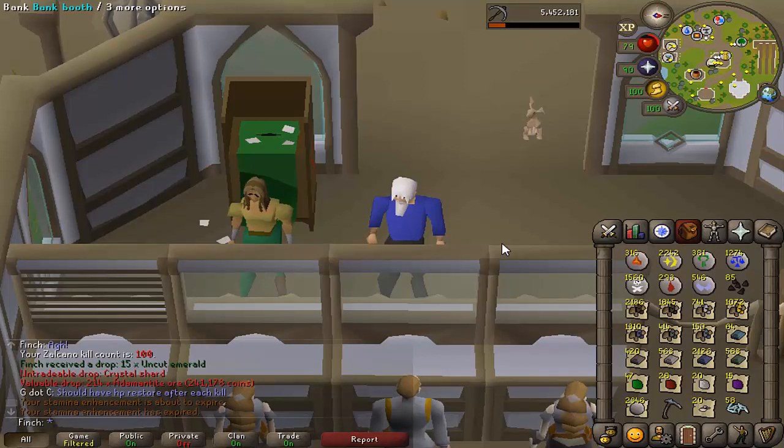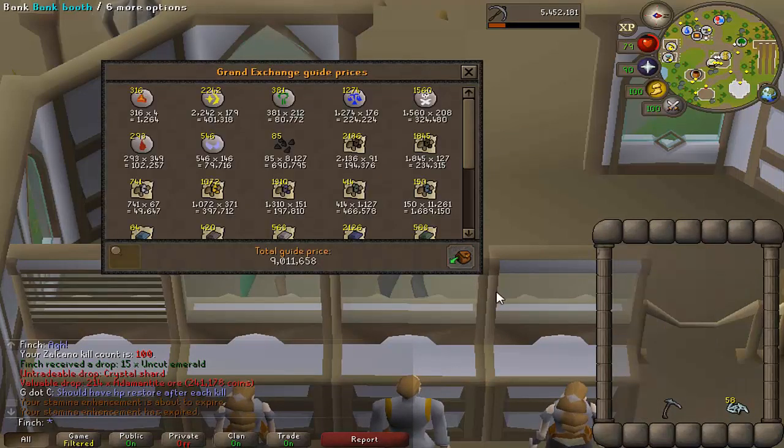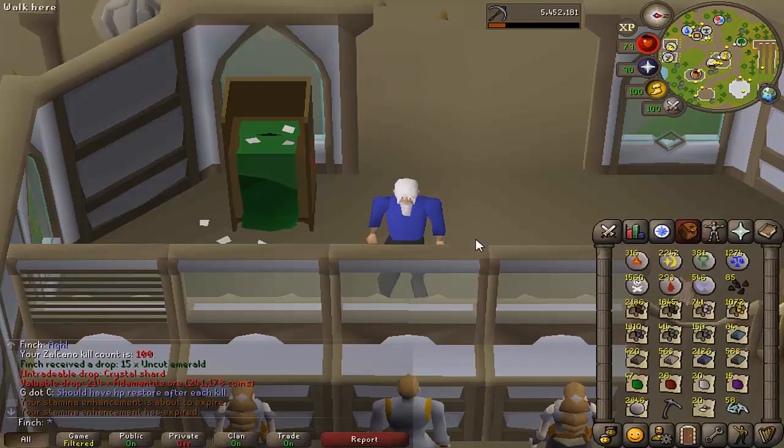Having just finished my 100th Zalcano kill, I did a price check. In total the loot comes out to 9 mil, excluding the crystal tool seed I used on my dragon pickaxe, which is selling for about a mil — so that's 10 mil from 100 kills. That excludes any profit from turning crystal shards into potions, which requires a high Herblore level. That's about 100k a kill, and you can manage 20 to 25 kills an hour, so it's roughly 2 to 2.5 mil per hour.